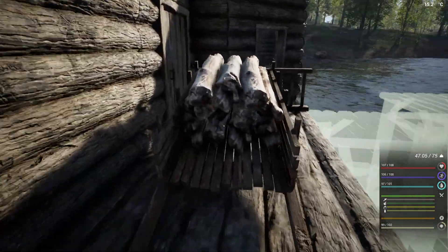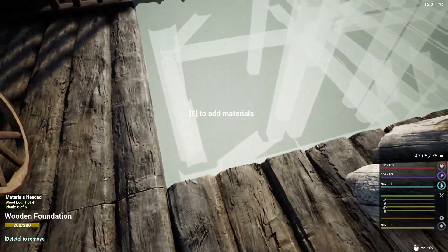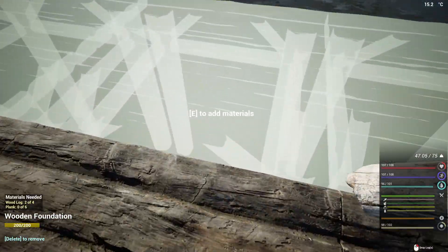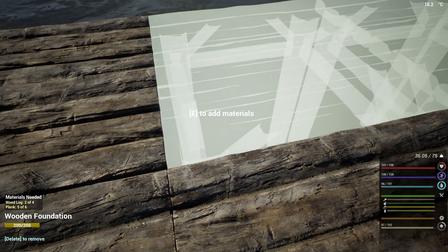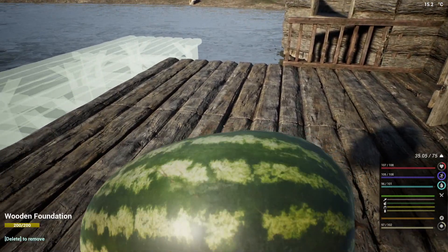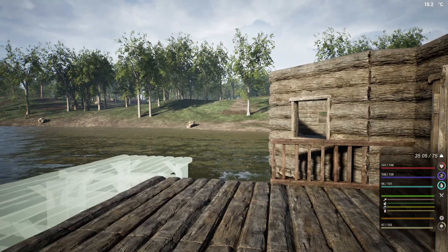Now if I put that down, grab my logs, there we go, we can get this part done. Put some more in, we're good. All from a watermelon! So if you guys have an issue something like that, just check to see - if you're not sure and you think you have something, just right click and drop just to see if there's anything there.